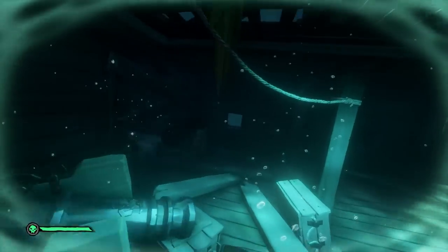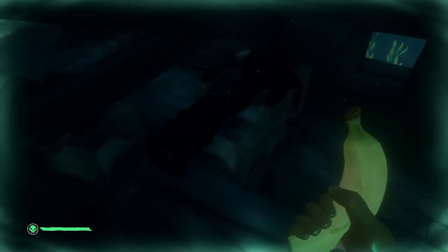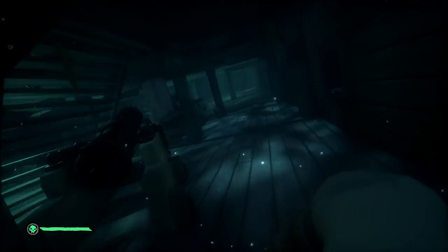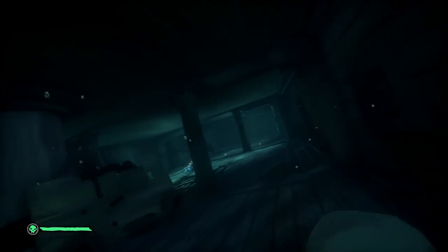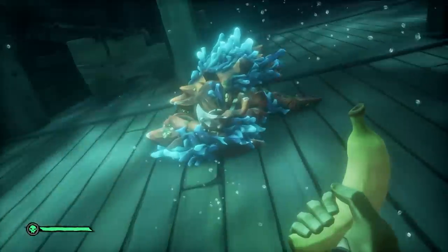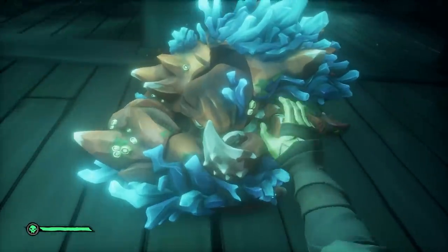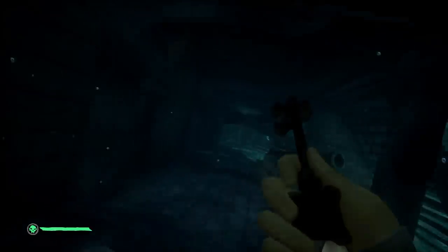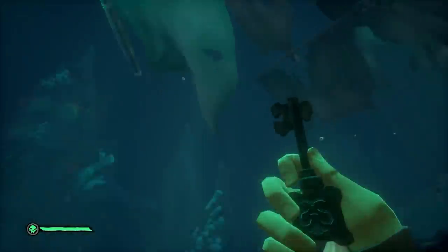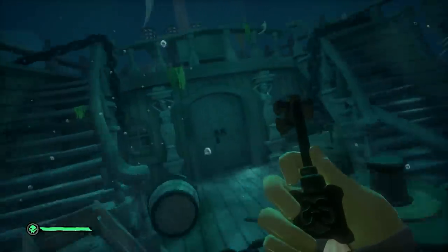Once you have made it to the mermaid's lair, go inside the sunken ship found in the middle of the lair. Your objective is simple: find a way into the middle of the boat, clear the debris, and grab the key out of the ocean crawler's hand. With the key in hand, head back to the top of the sunken boat and make your way inside the locked door — that will give you access to Captain Jack's lost compass.